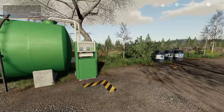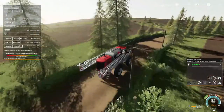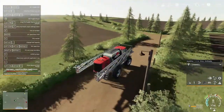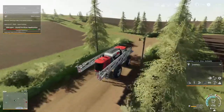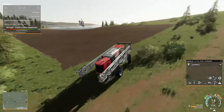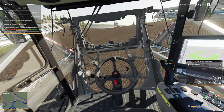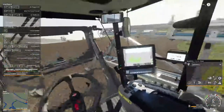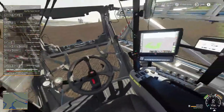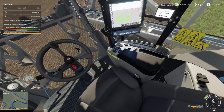Stop stop stop - yeah there we go. I think we're where we're supposed to be - field nine, right there, and here's the entrance. I'm probably going to have to do these myself because of the way the fields are shaped. Let's get this set up and close that - there we go. Let's push this button here, there we go.